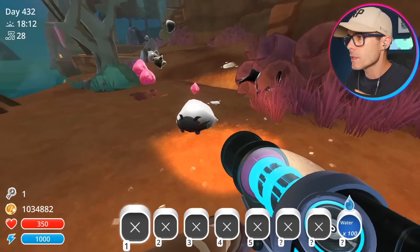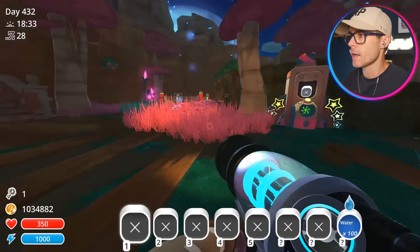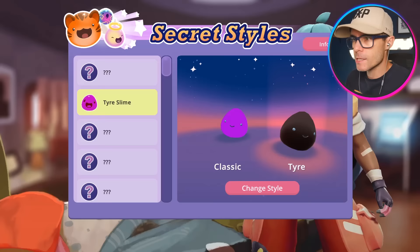Get in there, dude. I'm taking him. I'm stealing him. He's mine. You can roam around here, dude — just free roam. He's a free range doggo. So let's have a look at some of the secret styles that we've unlocked.